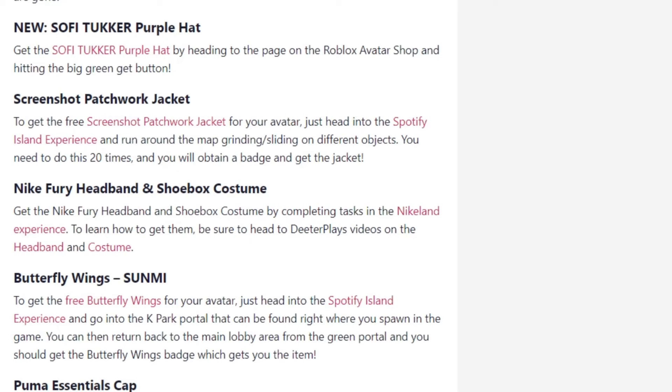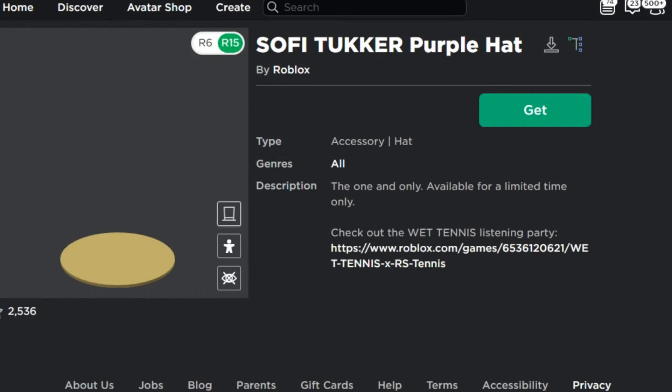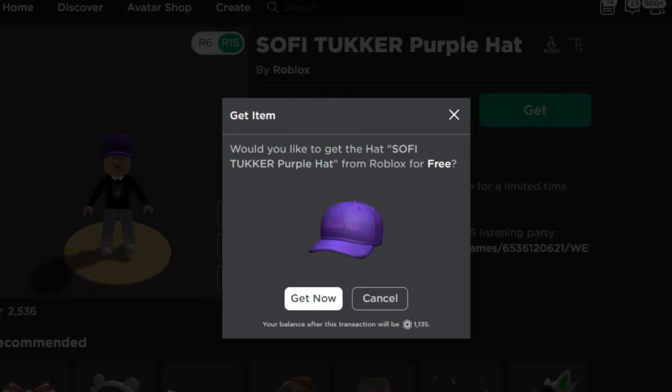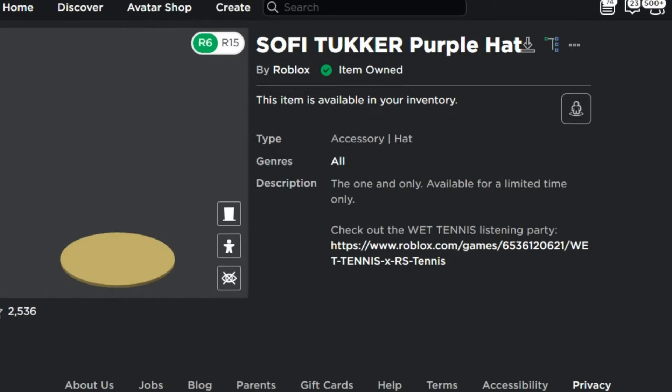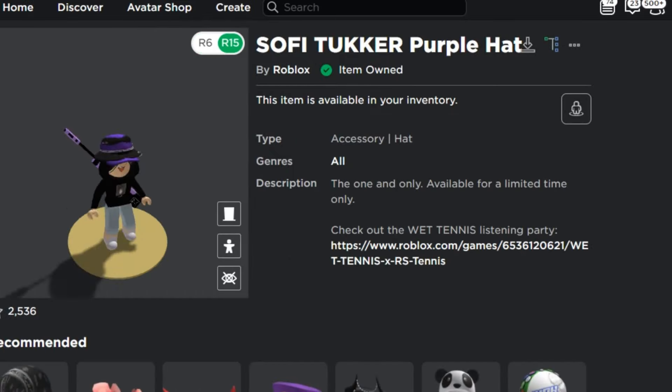The first thing is the Sophie Tucker Purple Hat. When you check it out, it's just a simple hat on the Roblox catalog where you can claim it for free by pressing 'Get.' It's not much, but I guess some of you guys could make use of a hat like this.